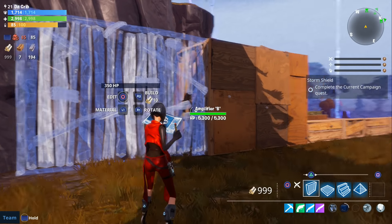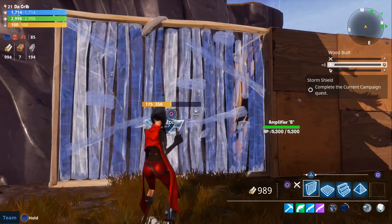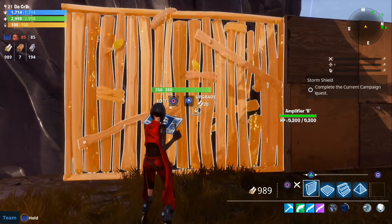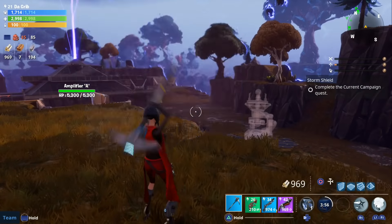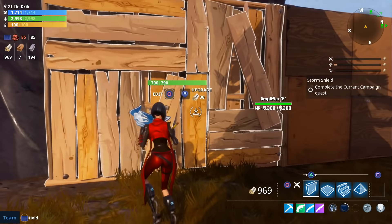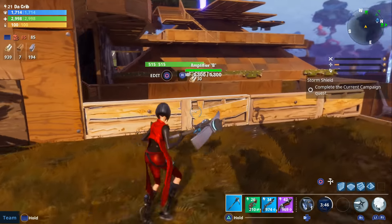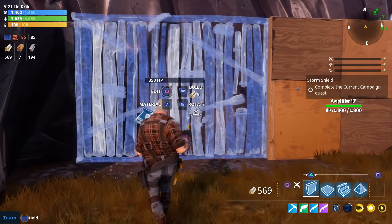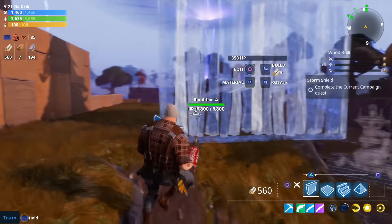Another tip is that you can save materials when you build with a constructor. Right now I'm building with the ninja — when I place down a wooden wall it costs 10 materials, when I upgrade it once it costs 20, and when I upgrade it again it costs 30. But if you play as a constructor it's only going to cost 9 materials to build the first wall compared to 10 with any other class.